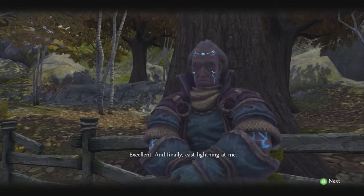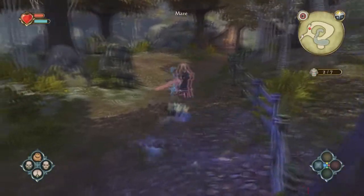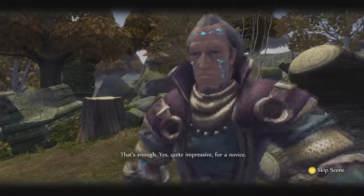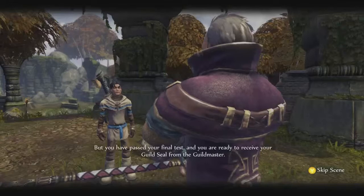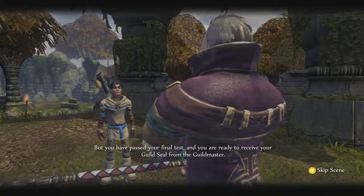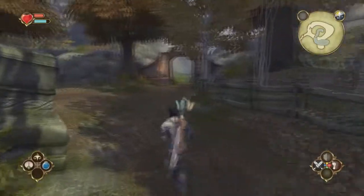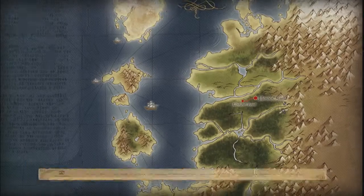And finally, cast lightning at me. Yes, embrace your force powers that I have given you. Use your anger, young Padawan. That's enough — yes, quite impressive for a novice. You will find real battles rather more fatal than this. That wasn't a battle — you were just a target dummy. Final test done, and you're ready to receive your guild seal from the guild master. You guys need to come up with a better final test — that was really boring. Put me in the arena or something. Just ran off into the woods and danced around with an old guy for about an hour. That's not a test — that's confusing and weird.